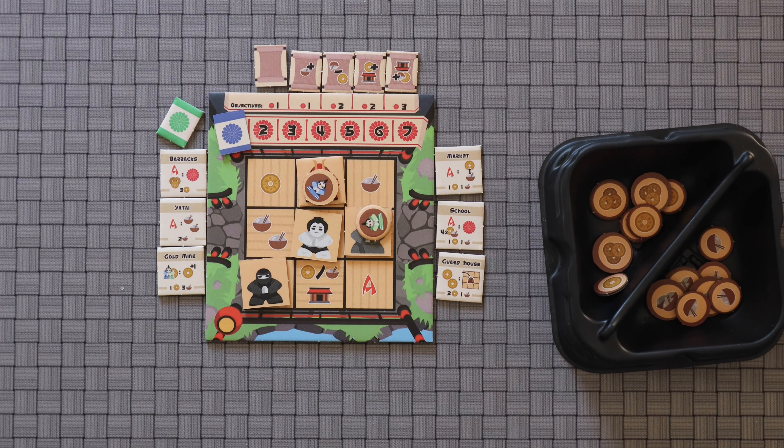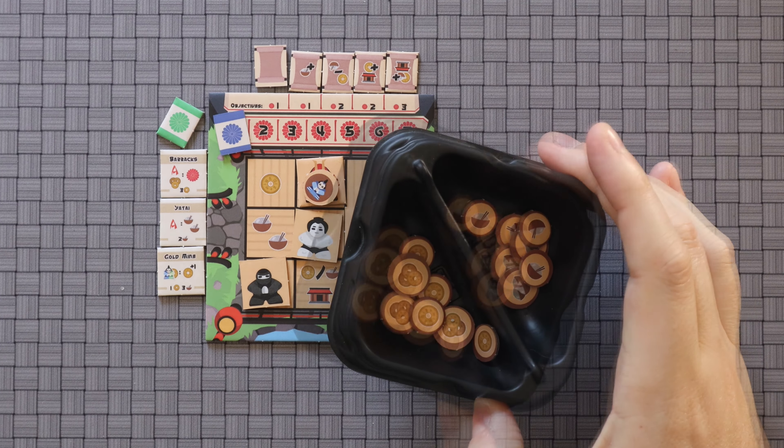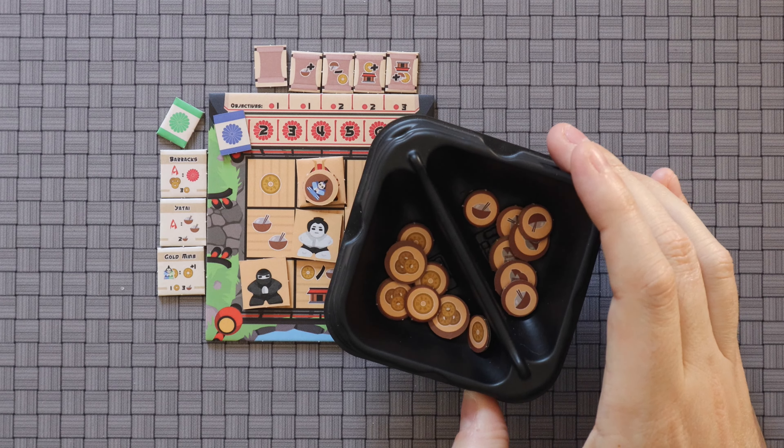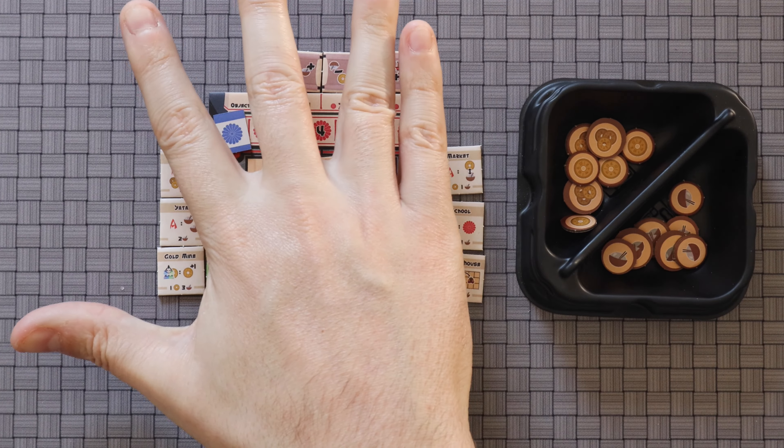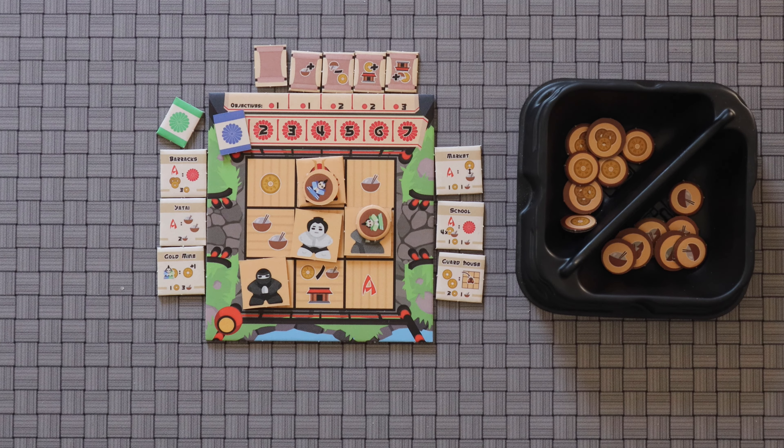What do I like about this game? First off, I definitely like how small and portable the game is. I am zoomed pretty far in — this is just one of these X-Trays that I got from the Cardboard Alchemy Kickstarter. This is pretty small. I have small hands and this is totally covered. So it's very small, very portable. I definitely appreciate that.